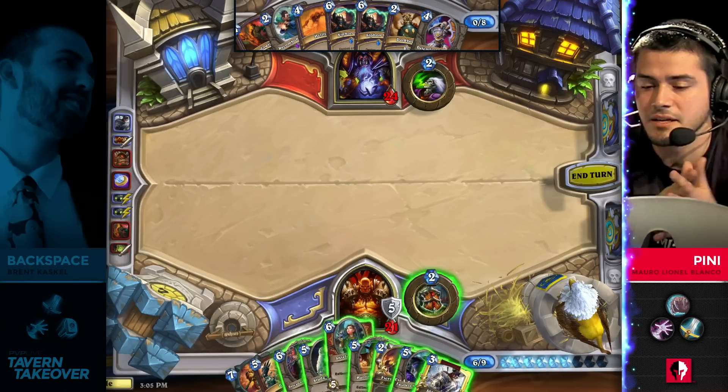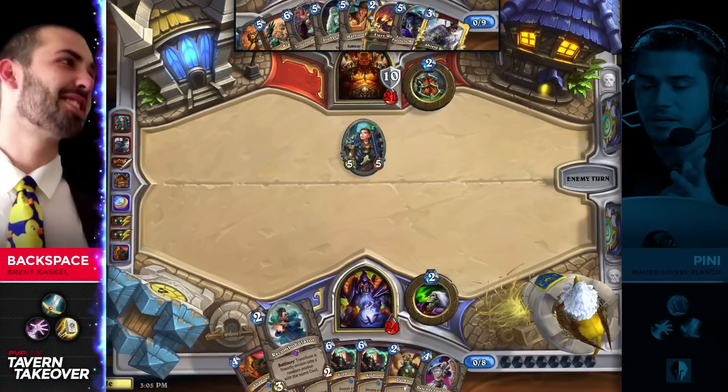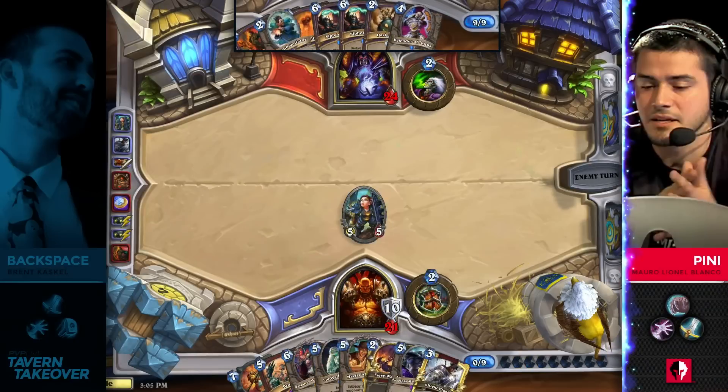Black Knight and Big Game Hunter — a lot of these tech cards really do shine against a Warlock. This Shield Maiden really threatens a Shield Block right here too. So even if Penny draws something, he's got to be afraid that it can just be dealt with straight away.